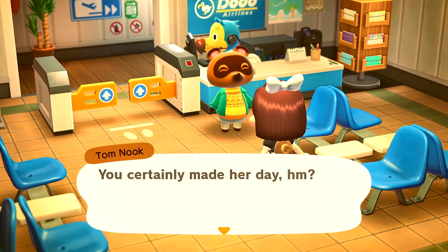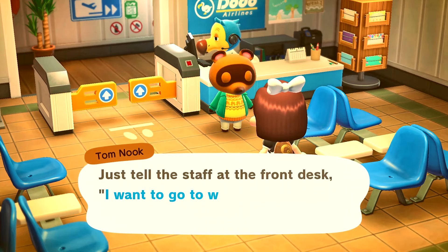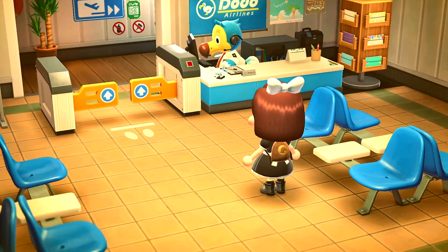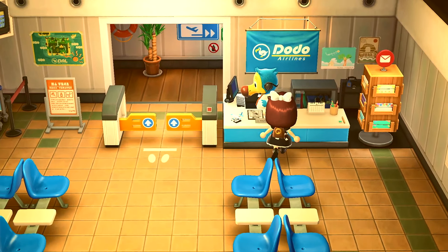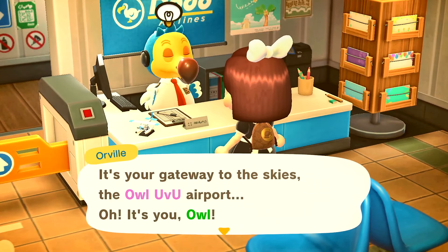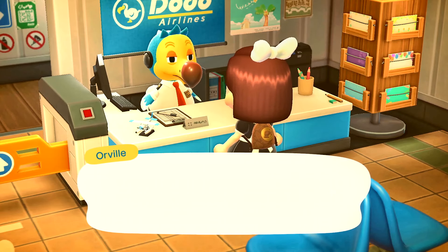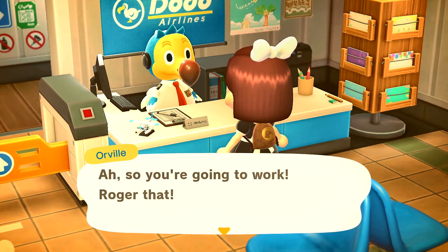Then they're leaving. Tom Nook said that I made her day. Now Tom Nook says what to do in order to go and help her, so you need to talk to the Dodo at Dodo Airlines and click on 'I want to go to work.'